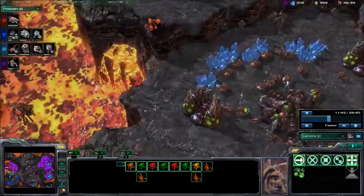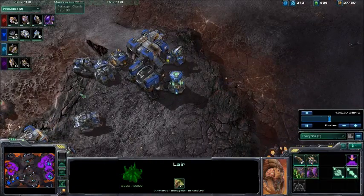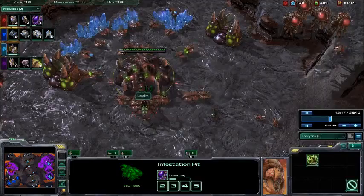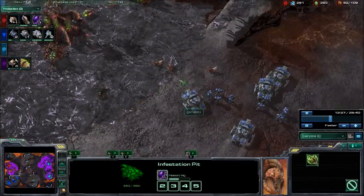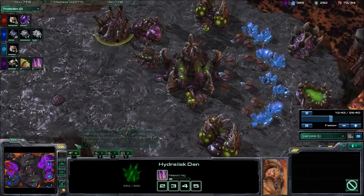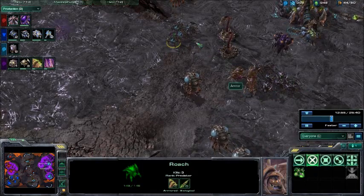Not quite sure what I'm doing yet. Spanishiwa's build is to just get as many drones as you can and then get four gases at the same time. My Zergling speed is now finished. Gameboy pushes — his Marines are too strong and he destroys Arntor's army. Then Gameboy decides to push further. Zum has four Roaches coming out as well as a Spire, and Arntor has nine Roaches coming out, so these Marines are going to be destroyed if the tank doesn't siege up in time.